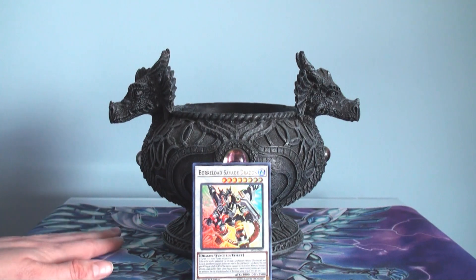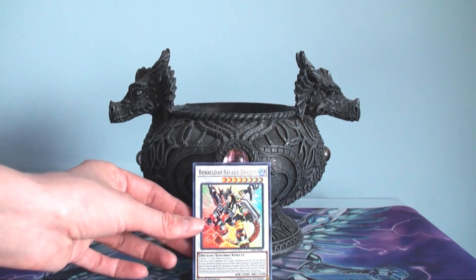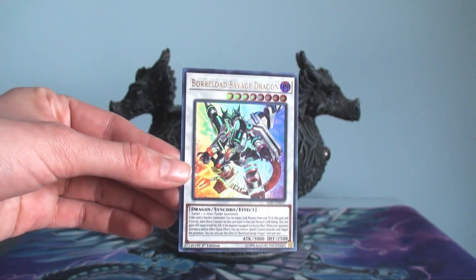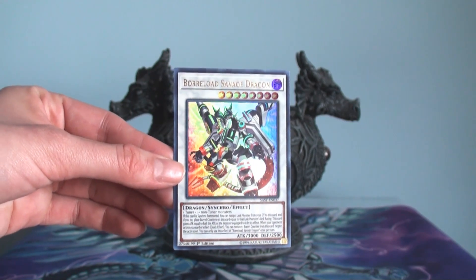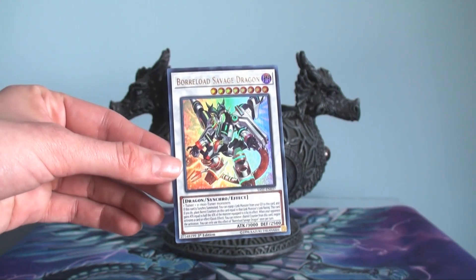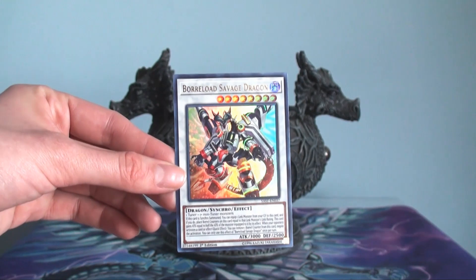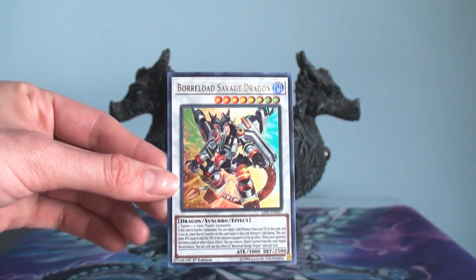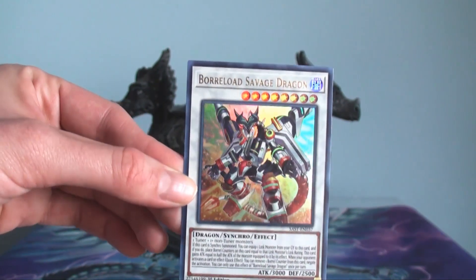The Borreload Savage Dragon is insane. He's a generic Synchro and very easy to get out. Even if you play the traditional pure Blue-Eyes deck, he is actually very easy to get out. If you get out your Blue-Eyes Spirit Dragon, you can tag him out for your Moonlight, Glow-Up Bulb to Synchro, and bam, he is out. However, unless you have a Link Monster in your graveyard, he is going to be pretty useless — even though he has a 3000 ATK beater, which is still really, really good.